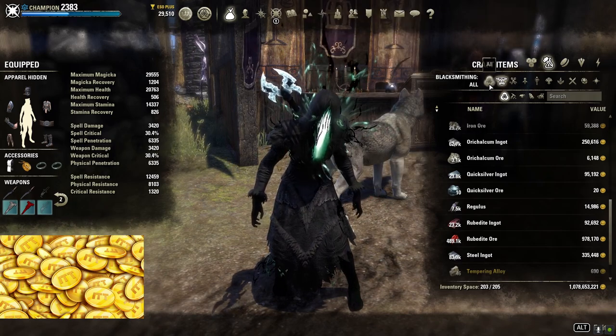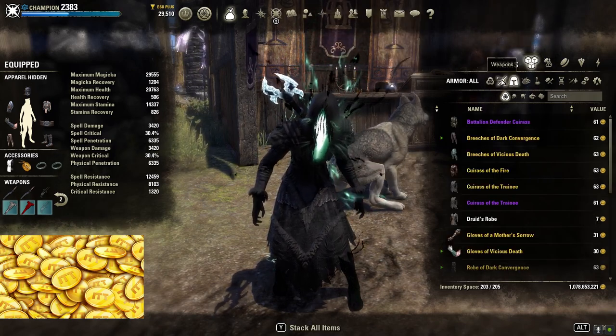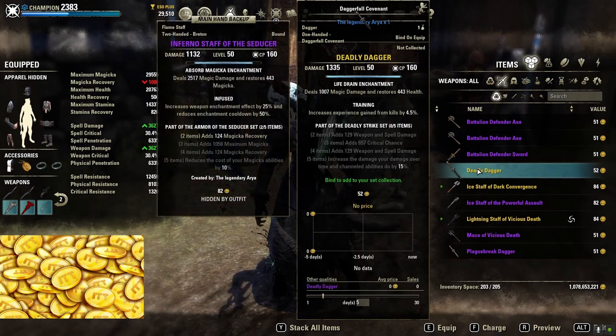Many people might use the Deadly Set for the new Arcanist class, as this set is quite good — it buffs channeled abilities and damage over time, which is perfectly fitting for the beam abilities of the Arcanist. So preparing some daggers and some divine gear might be a good idea as well.